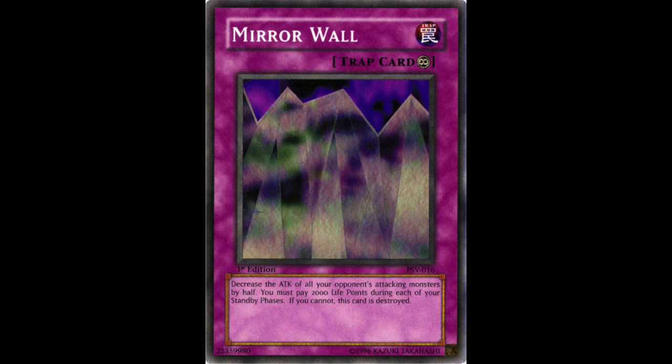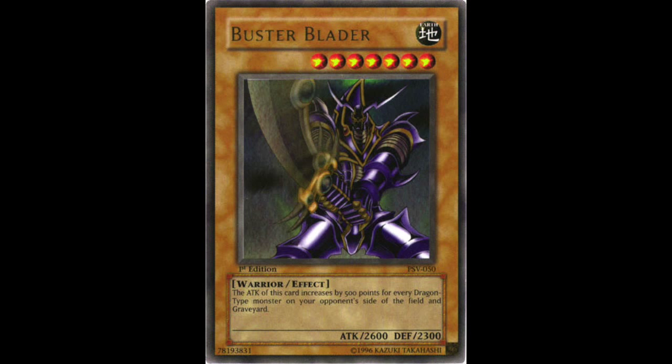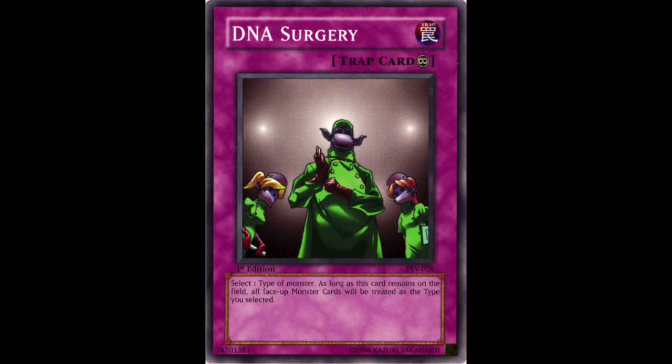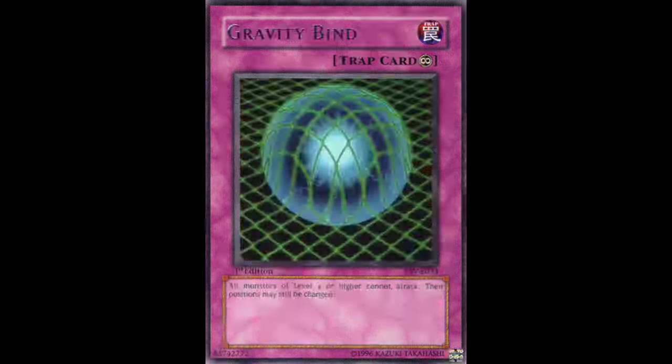That's pretty much it for all the staple cards. Now I'd like to quickly mention some notable cards. Starting with Mystical Sheep Number 1 — this card was notable because it was the first fusion substitute monster. Then we have Buster Blader. Thousand Eyes Restrict, which would come back with a vengeance in Goat Control format. Then we have Cold Wave, which would be forgotten almost entirely until Gladiator Beasts became a thing. DNA Surgery turned out to be a pretty good side card in some future formats. And then we have Appropriate and Gravity Bind.